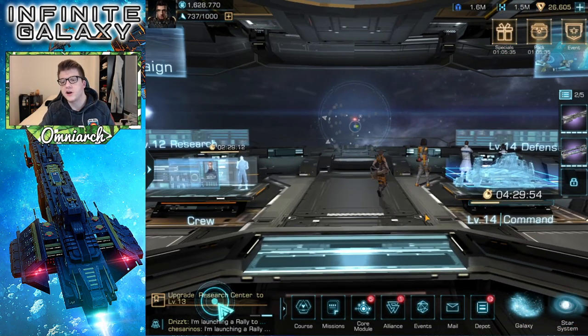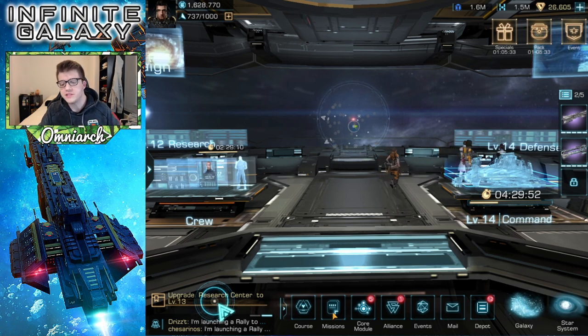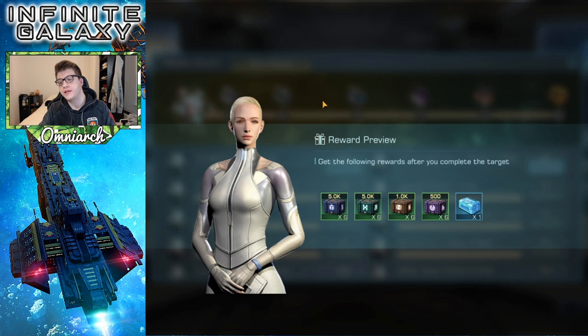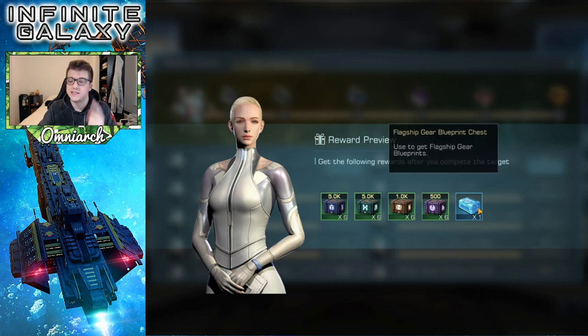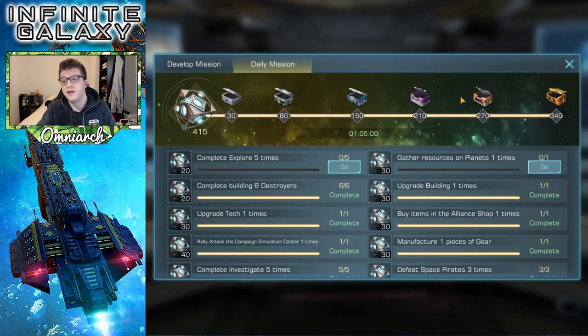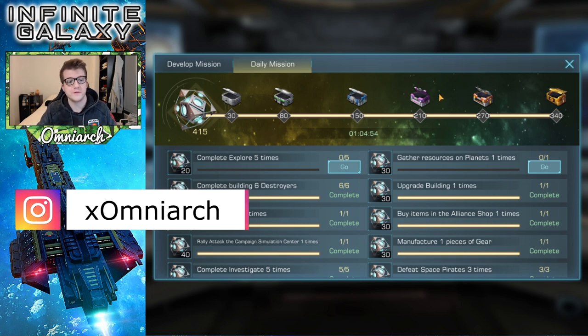The first thing we'll talk about is your daily missions. The 80-point reward for your daily missions gives you a single flagship gear blueprint chest. These chests are blue rarity and you get a random piece of a random blueprint, but it's free and you get it every single day, so make sure you do your dailies.